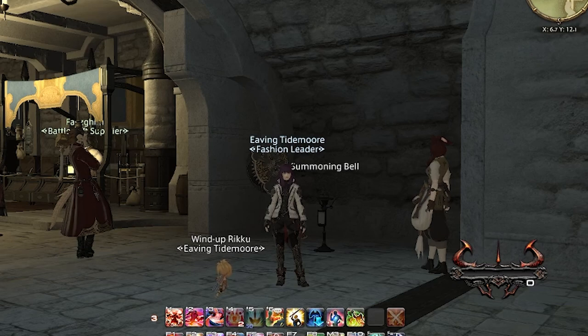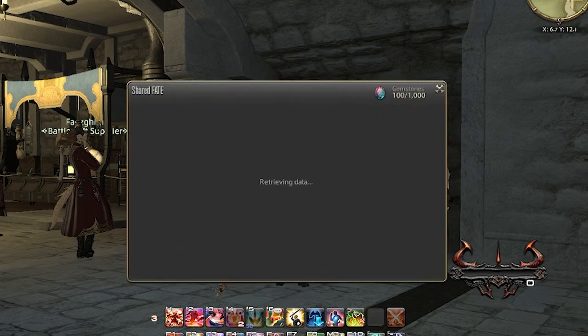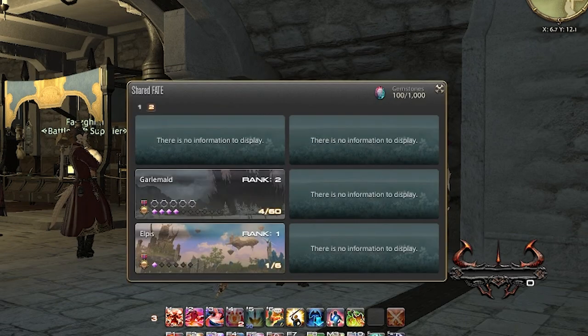Welcome back everybody. Today I'm going to show you a viable way to make gil while leveling your jobs from 70 to 90. We'll be farming shared fates in Shadowbringers and Endwalker. More precisely, we're farming the bi-colored gemstones.